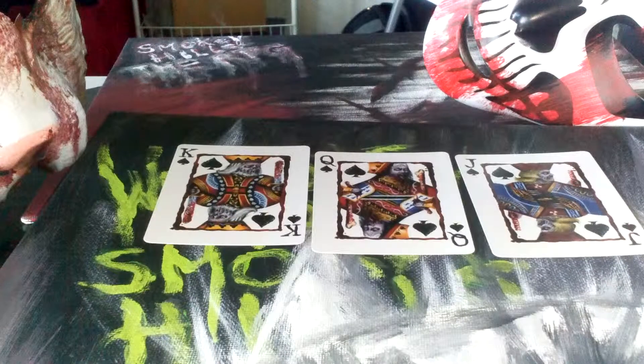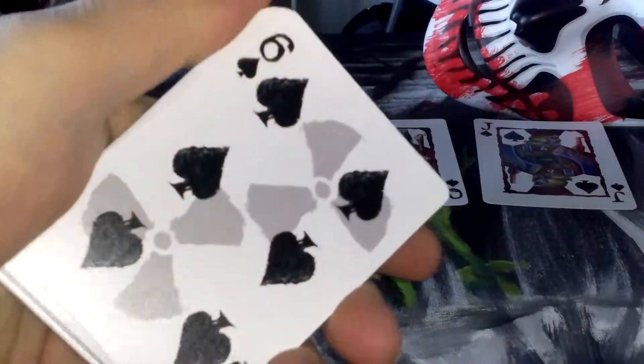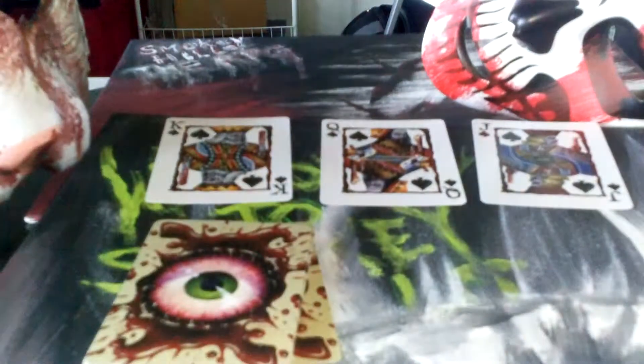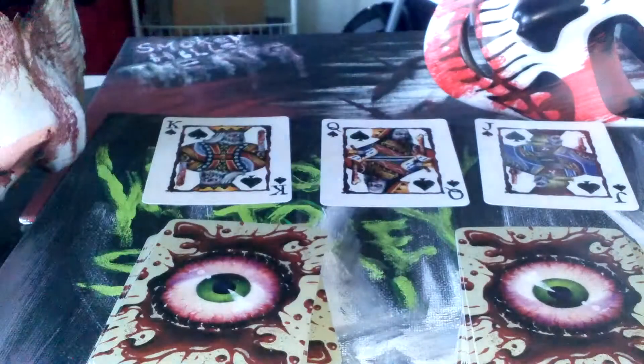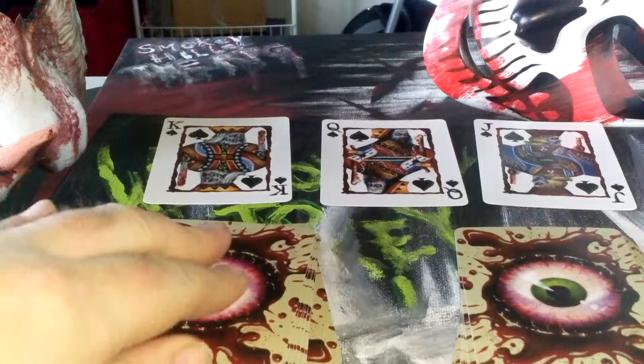The next thing you want to do is separate all the number cards, and you're going to separate the reds and the blacks. Here I got the blacks separated — put those right there — and I got the reds separated. The black is your offense and the red is your defense.